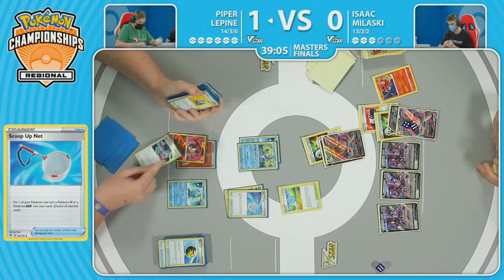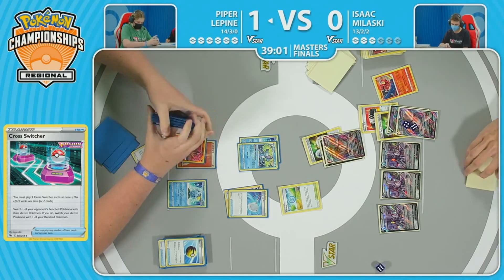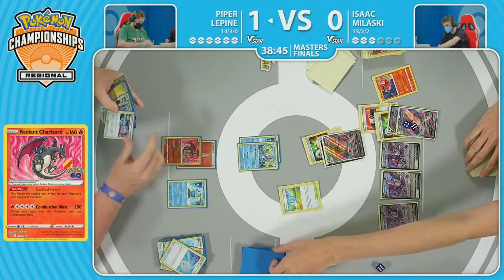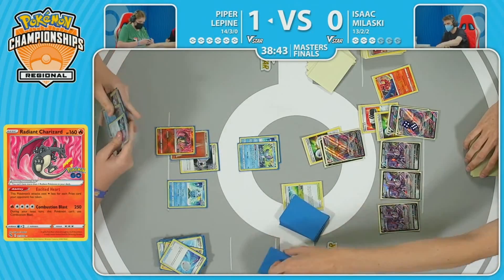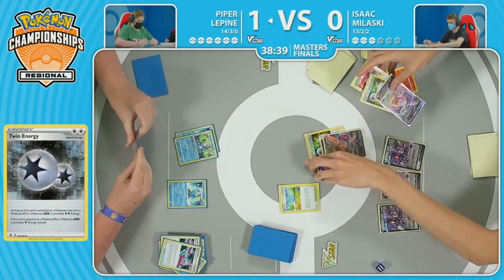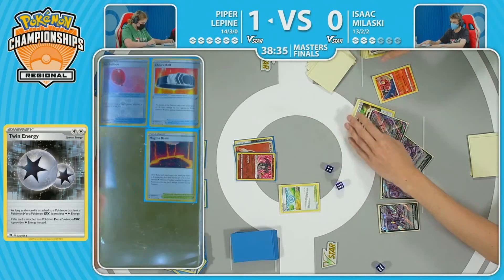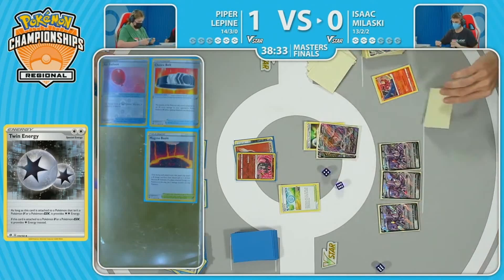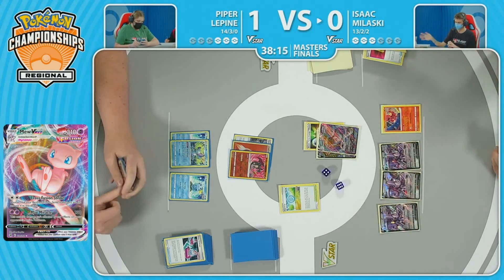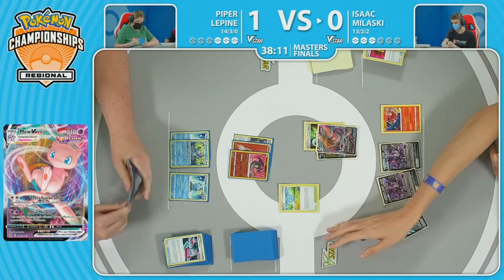This is exactly what she's going for — she's got the Twin Energy already in hand. Excited Heart being activated now that Isaac has taken three prizes — she only needs two. With all of the pieces, make sure that the Drizzar's in the active. There's the attach of the Twin Energy. The Double Cross Switcher. The earlier Aqua Bullet has come through. And even though he's leaving the damage down — there it is — three prizes to Piper Lapine. He's going to do everything he can to fight back in this one, and it's going to be a long path for him to do it.